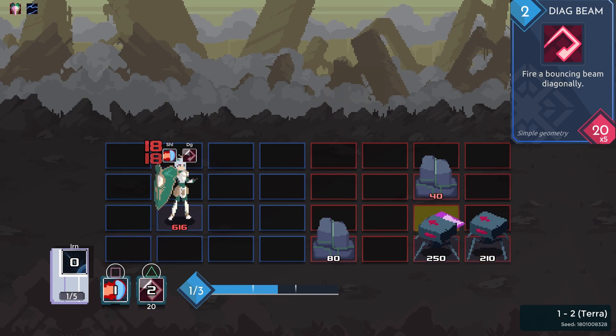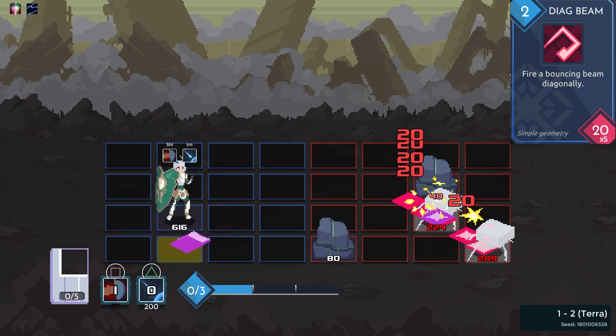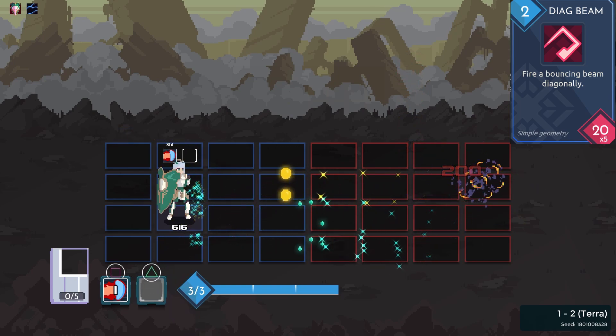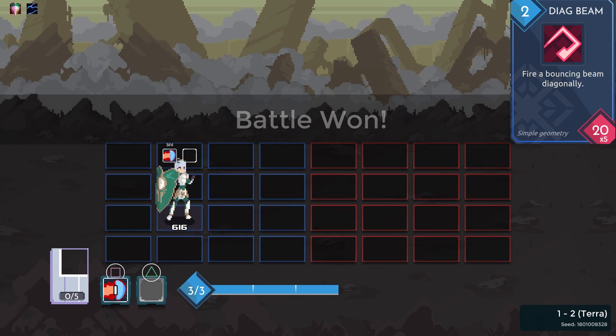Reva's spell Diagonal Beam covers 50% of the screen in the form of a snaking stream of quadrilaterals. This vastly outranges the other kits, which mostly fire in front of the character.